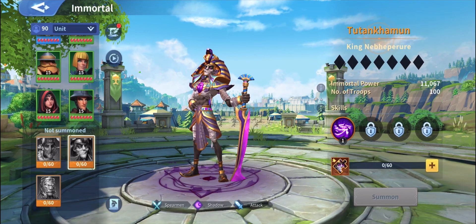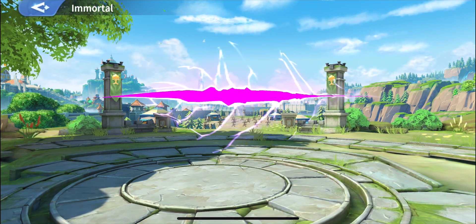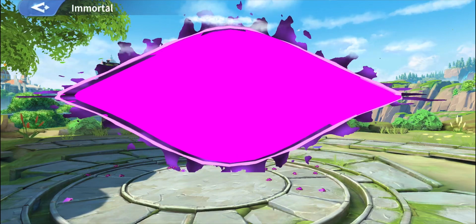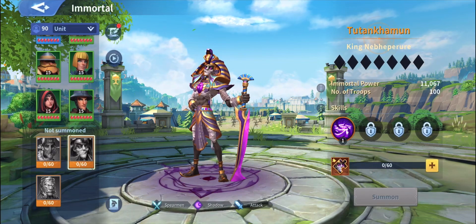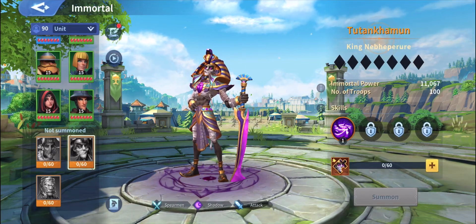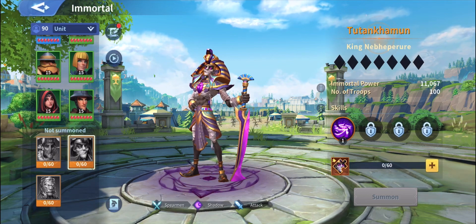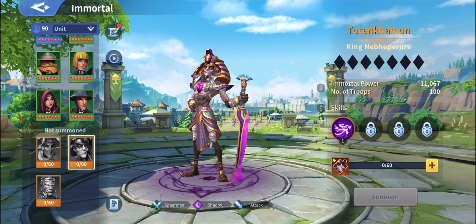Before we start, let's watch his intro because I never watched his intro before. Look at that — you open the roof, look at that, now you're coming up. It's a little bit like boring, not really something fancy in there, but it's all right. So this is the immortal, this is Tutankamon, which is a shadow element immortal for a shadow team.